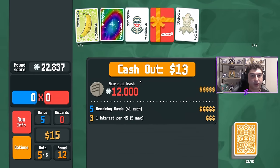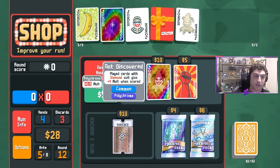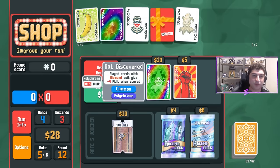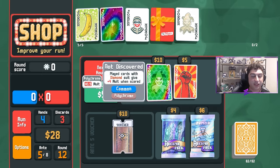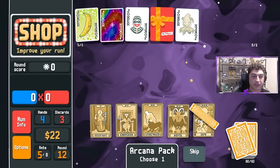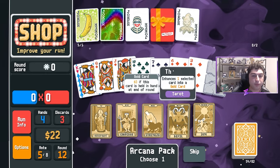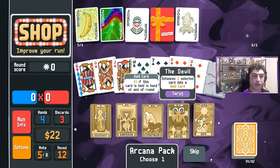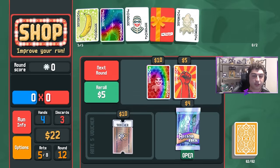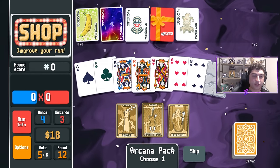The 5 extra hands that Burglar is giving us is going to give us a ton of economy. We got another Polychrome, this time on the Diamond Joker — we don't really need it. The 1.5 is nice but I don't think I'll take it. A gold card wouldn't hurt just to give us a little more economy — I'll go ahead and do that, keeping that Queen in hand to give us 3 extra dollars.